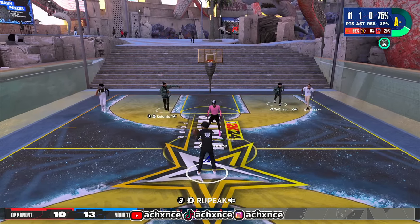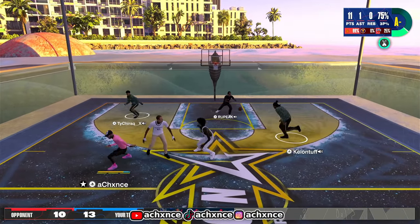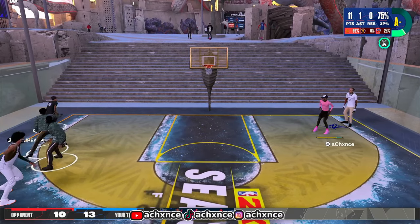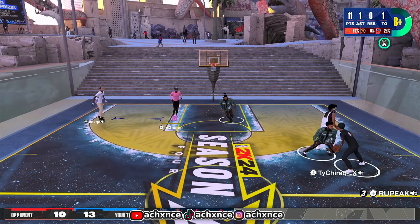Small guards run the threes, on the twos tall guards got it - we can't do nothing. If you're running a small guard on the twos you can't make a mistake. That's why a lot of people make tall guards - on a tall guard you can make room for mistakes and still get the ball back. On a small guard, you lose it, you have to fight or just pray that he misses.